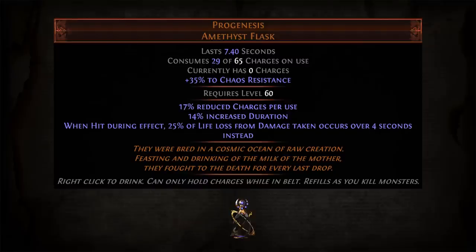Progenesis is a new flask added in Path of Exile patch 3.20, designed by top racer Ben and dropping from the Uber Maven boss fight. There's been some confusion about how this flask works, with a recently deleted Reddit thread going as far as to claim that the flask is bugged. This video is meant to dispel that confusion and clarify what Progenesis does and does not do.